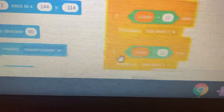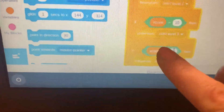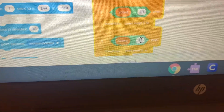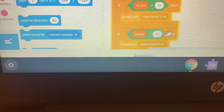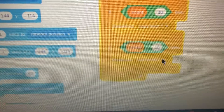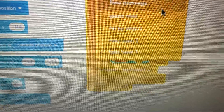From here, you're going to put in a new score — something higher than the previous one. For example, if you had 'if score equals 10, broadcast level 3,' you're going to go with 'if score equals 15.' Then click the dropdown in that last broadcast block, choose new message, type in the word 'winner,' and click OK.